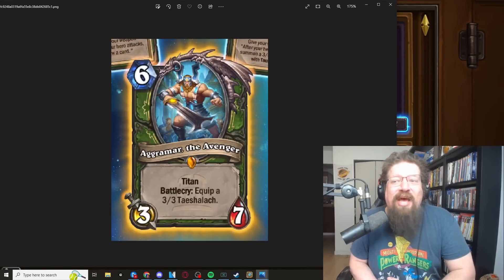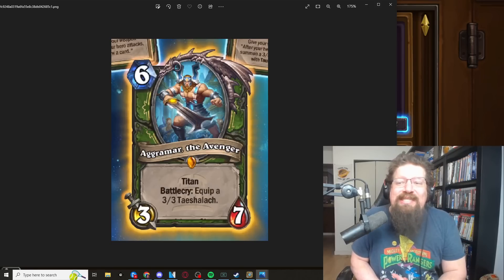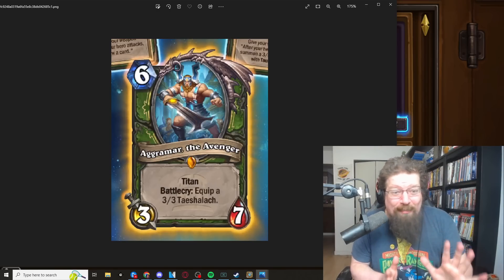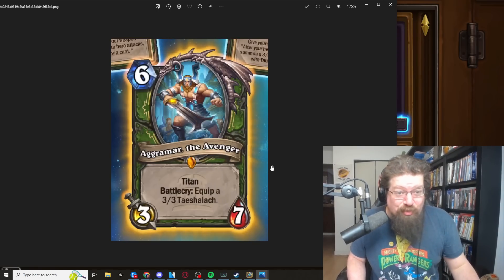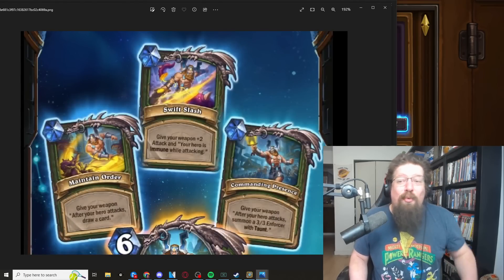The card we have is the new titan for hunter: Agramar the Avenger, a six-mana 3/7 titan. Battlecry: equip a 3/3 Tashlack weapon. Remember, you probably want to play this in an aggressive hunter deck. This guy can't attack, but it's got seven health for six mana which is pretty hard to remove — kind of like Boulderfist hard. We all know Boulderfist Ogre is really hard to remove, so imagine trying to remove Agramar.